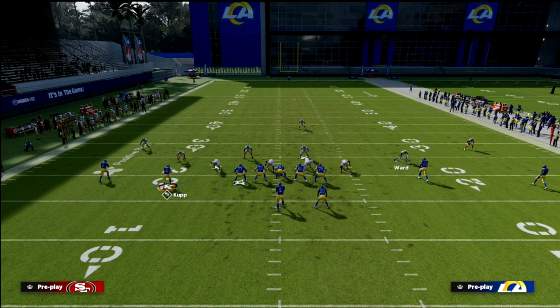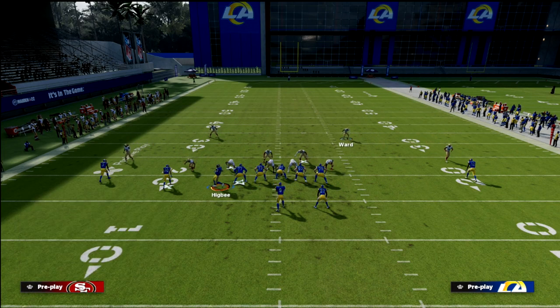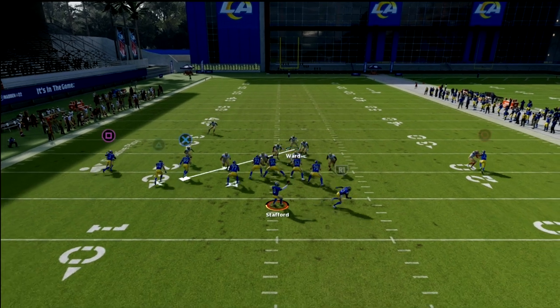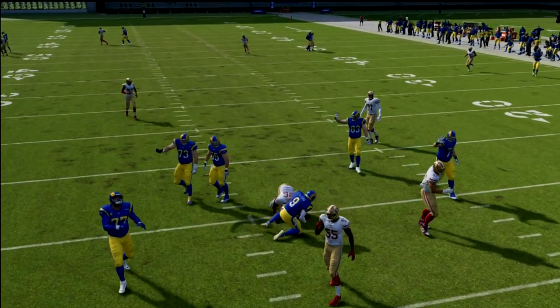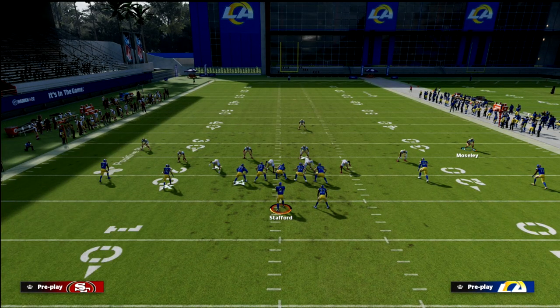That's how you deal with motion to trips. If they motion either the tight end or the outside receiver, I like to check into Cover 4 Palms and use the safety to basically defend it the way I tend to defend trips tight in type sets.